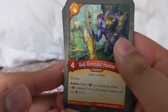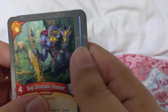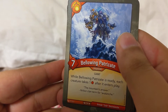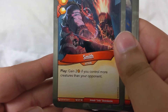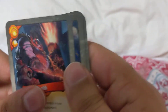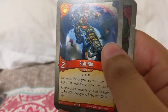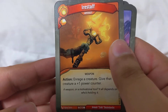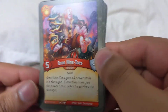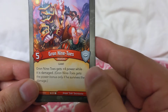Goji, Dinosaur Hunter — elusive, action: deal two to a creature, deal six instead if it's a dinosaur creature or has amber on it, so useful against other dinosaurs. Bellowing Penetrates eight — each creature takes one after it enters play, interesting. Smith: gain two if you draw more creatures than your opponent. Kin Skirmish: after a Giant creature is played, adjacent stalking, ready, and still two Kin. Two of those. Giant Assault four. Shorty: reap and rage. Risk Staff: action and rage a creature, give that creature plus one power counter. Grant Nine Toes: Nine Toes gets plus power while it is damaged, against the bonus only if it survives the damage.